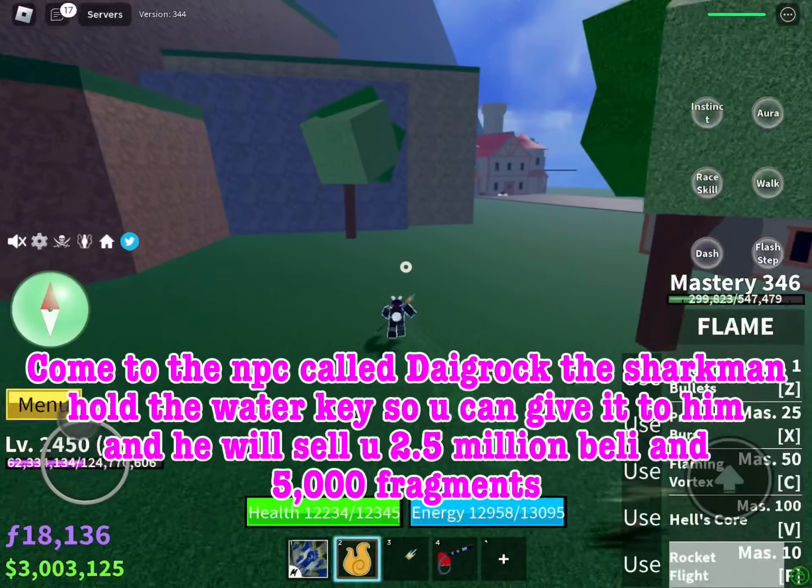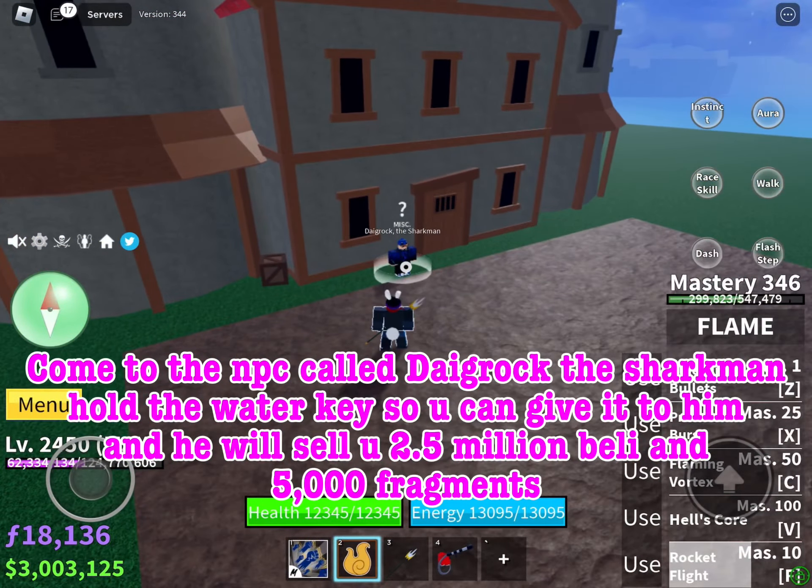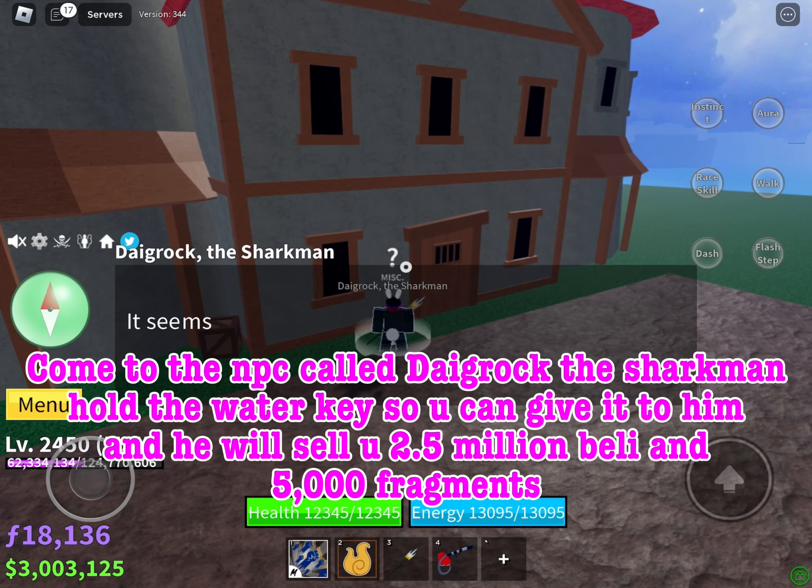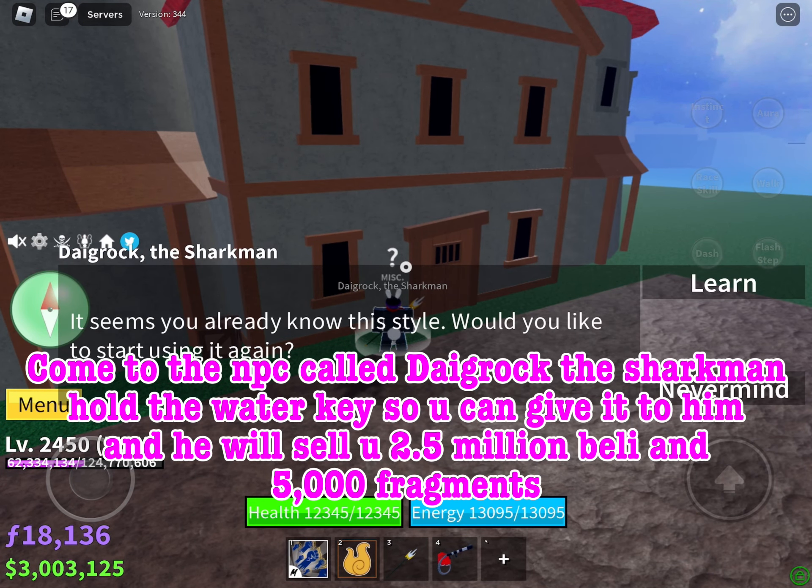Come to the NPC called Dagric the Sharkman. Hold the water key so you can give it to him, and he will sell you Sharkman Karate for 2.5 million belly and 5,000 fragments.